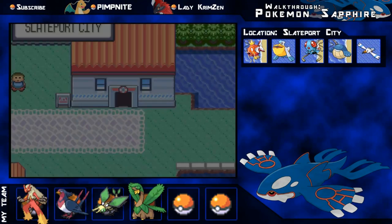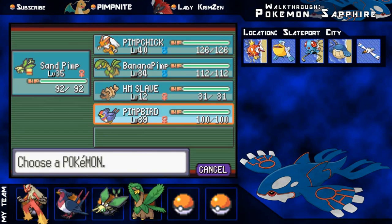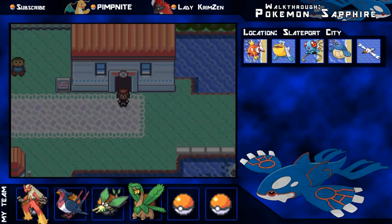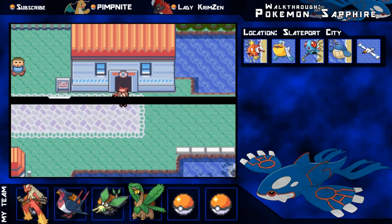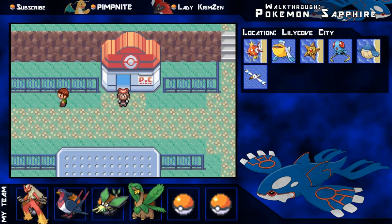So get on your flying Pokemon and fly all the way back to Lilycove City - it's right on the map here. All you need is a Surf HM to get there, it's not very hard to find. I'm thinking where I should heal my Pokemon - oh, I think they're already healed actually.